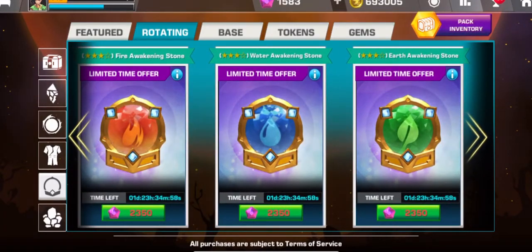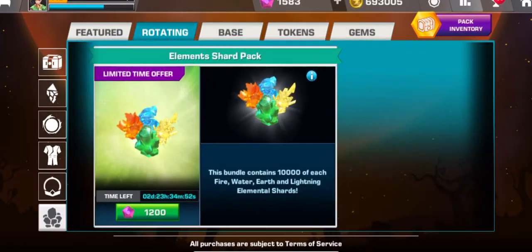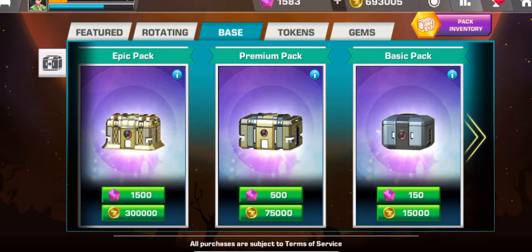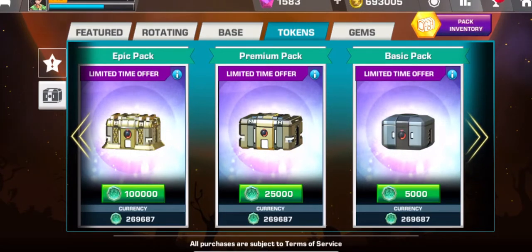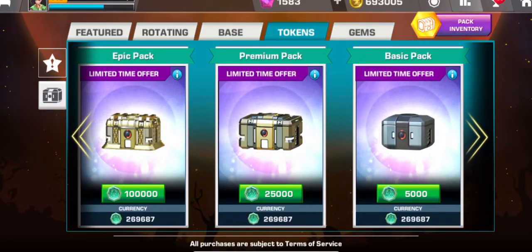There are some new items in the store — you can buy four and three-star awakening stones for each element: fire, earth, lightning, and water. I suggest you do not buy these no matter how much they cost, and do not buy the element pack either. You can buy epic, premium, or basic packs with coins or now with gems, but that's a rip-off — it's better to buy these with coins.